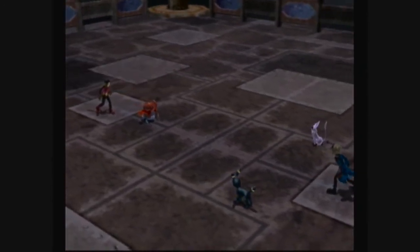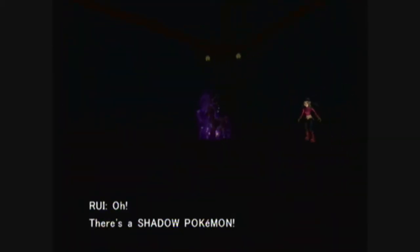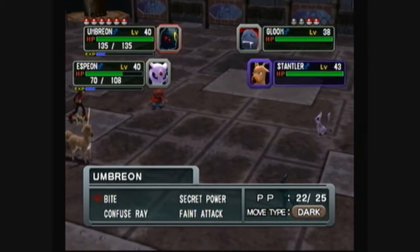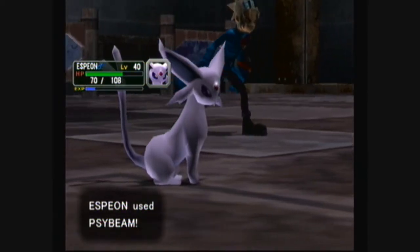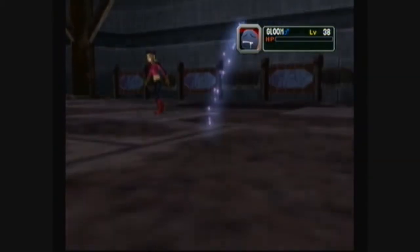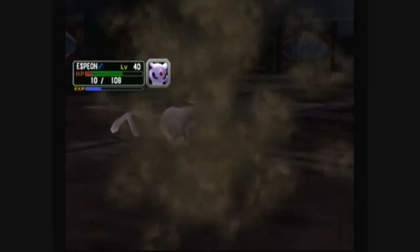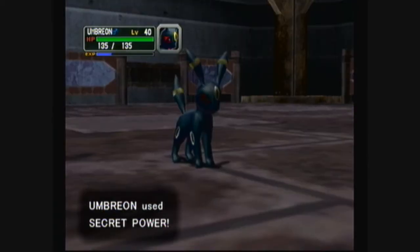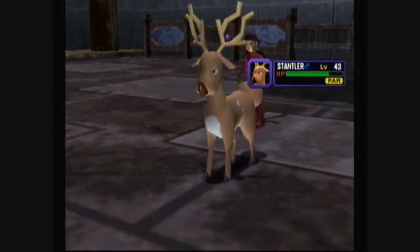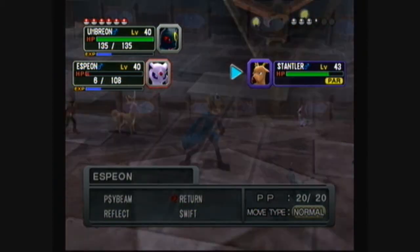Everyone loves XP. The final Pokemon is a Stantler and as mentioned earlier it's a shadow Pokemon. It has Intimidate - great. Let's see if Umbreon can try to paralyze Stantler while Espeon takes down Gloom. Gloom can't stand up to the might of Psybeam. The bad thing about Stantler is that it knows two recoil moves: Shadow Rush and Take Down.